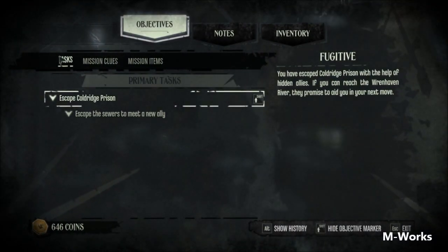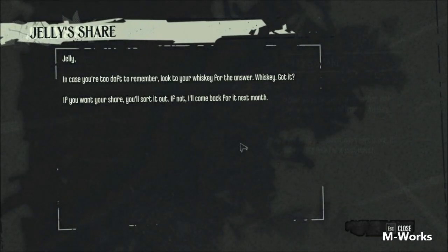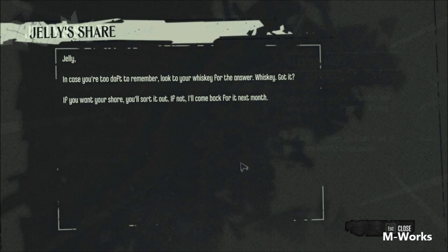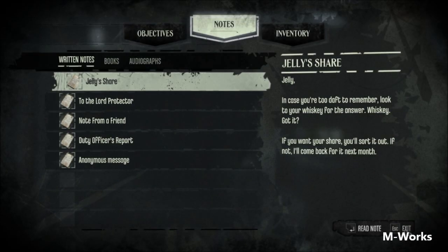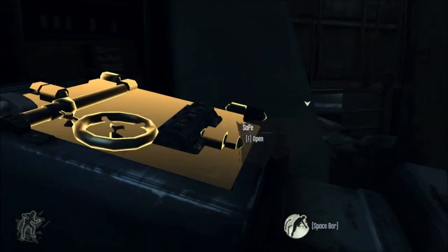Hi everyone, this is a quick video on how to open the safe in the sewer area of mission 1 of Dishonored. The combo is 4-5-1, and as the note suggests, you look to the whiskey to find the treasure.